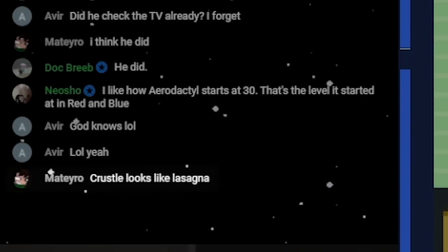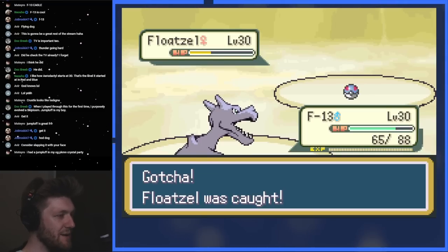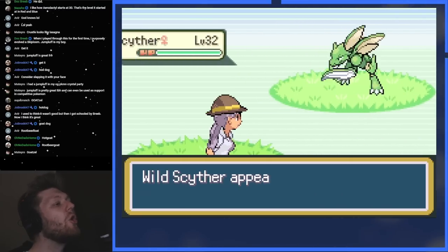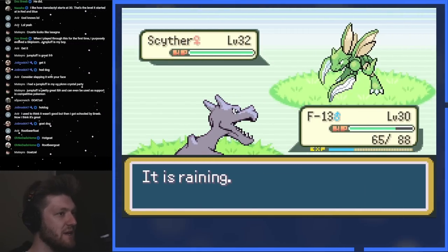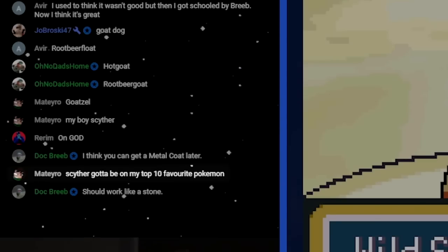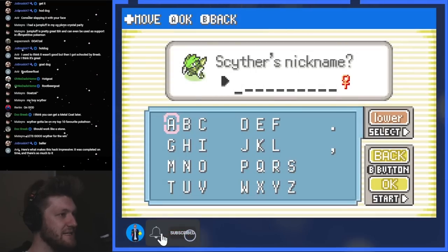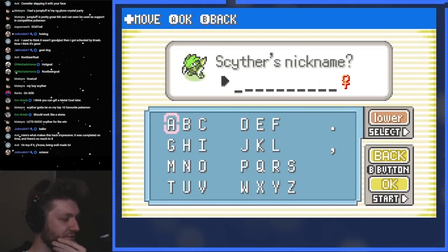Crustle looks like lasagna. Should I get Floatzel? We named it Goatzel. Like the idea of having seven days and having to do different stuff each day — that's very cool. Can you name a Pokémon a Goofy Movie? There you go, Carson. Goofy Movie. Maybe there's nothing on day one. Let's rest. Let's take a nap.